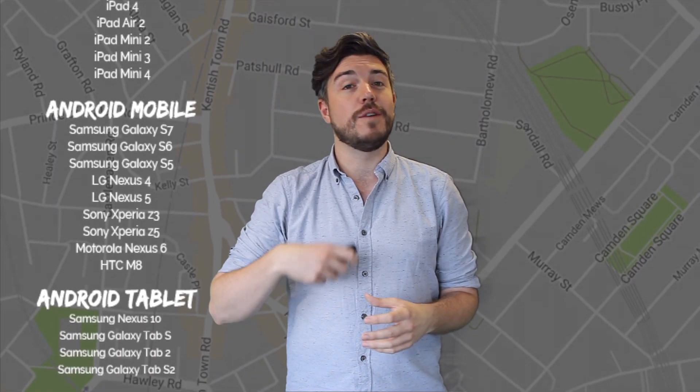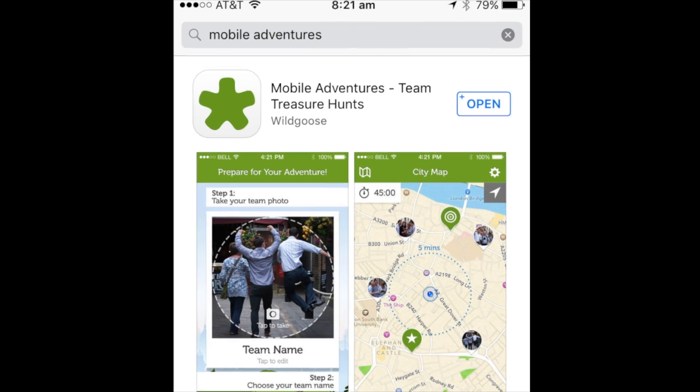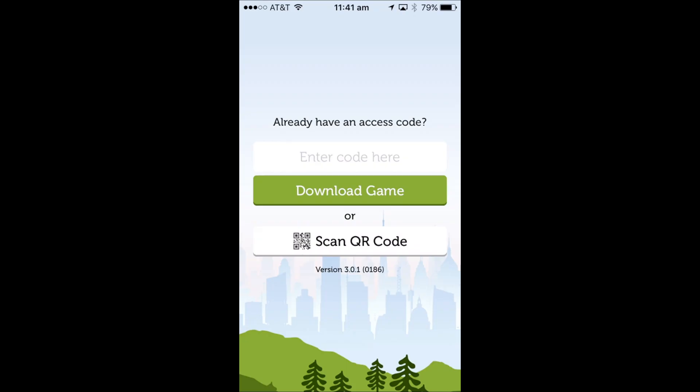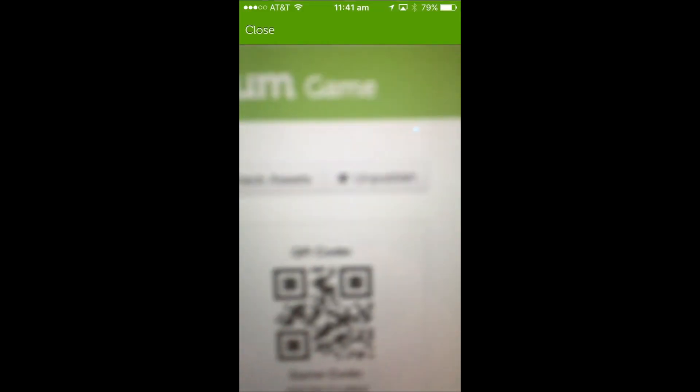By now you should hopefully be split into teams. Within your teams you should have a team leader, and this team leader is the person who should have a device from our recommended devices list. You should have downloaded the app from either the Play Store or the App Store, and then using our app you should scan the QR code from within your pack to load up your game.